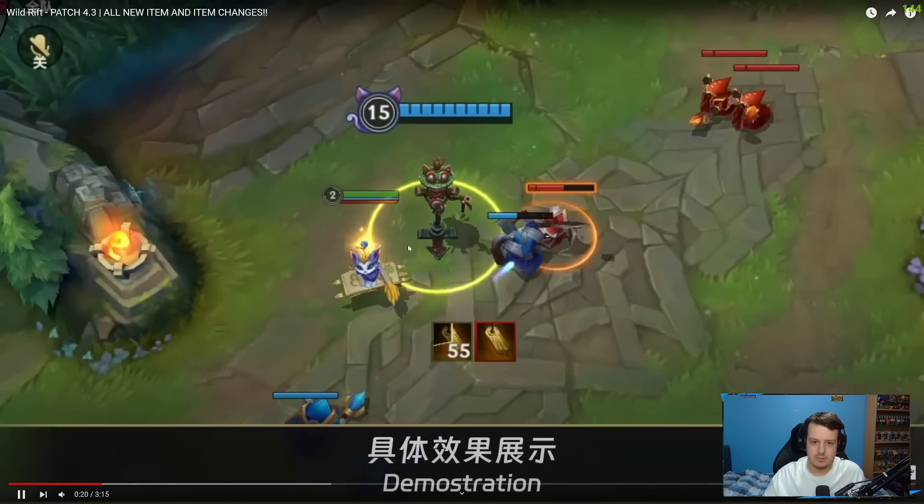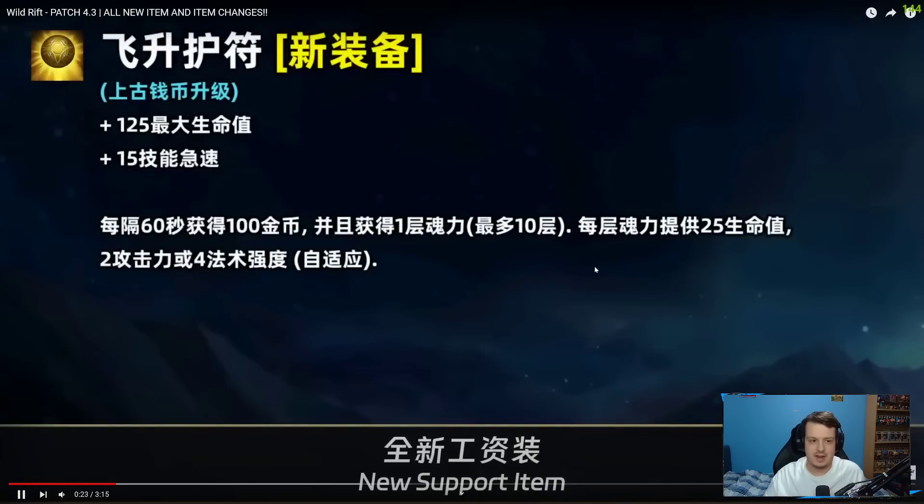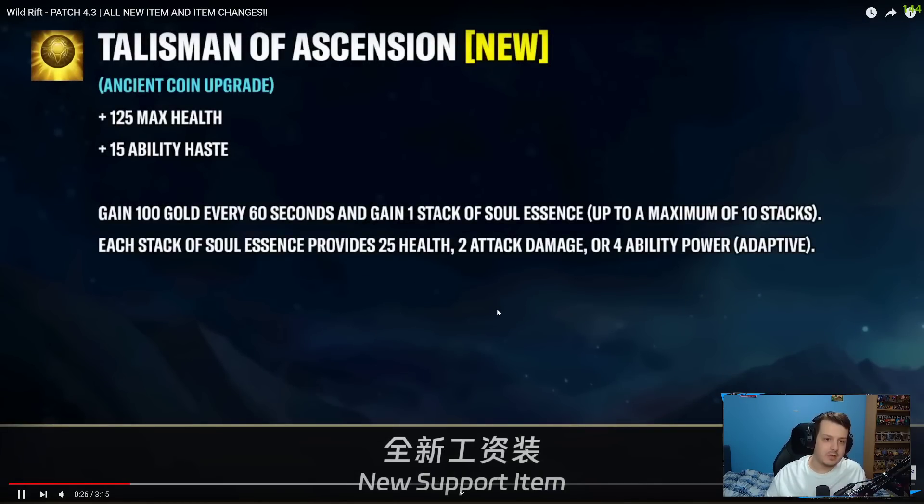This is the upgraded version — Talisman of Ascension, the Ancient Coin upgrade. It gives 125 maximum health and 15 ability haste. You gain 100 gold every 60 seconds and gain one stack of Soul Essence, up to a maximum of 10 stacks. You're probably getting the support upgrade around 5 minutes, so you'd be reaching maximum Soul Stacks around 15 minutes, which is kind of late. Each stack of Soul Essence provides 25 extra health, 2 attack damage, or 4 ability power adaptive.